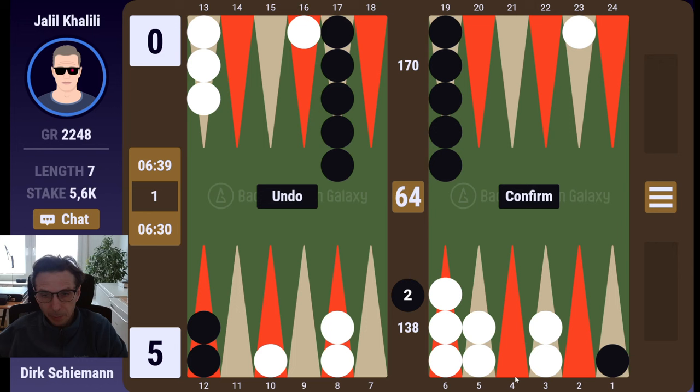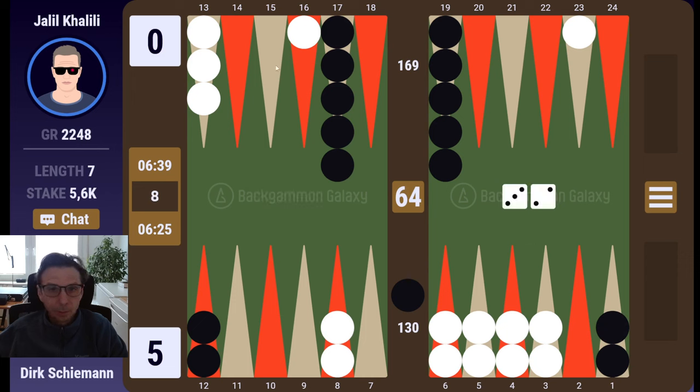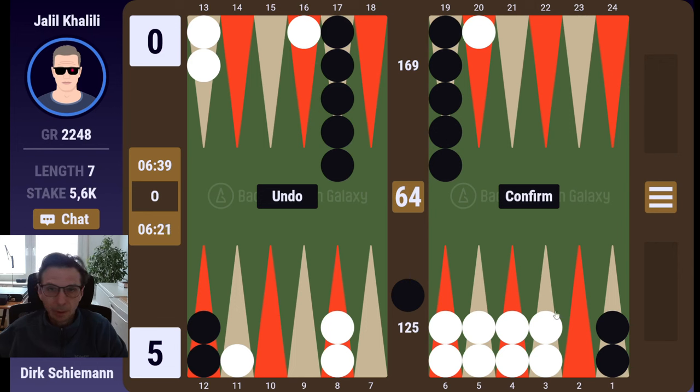I think I want to play with an extra cover for the four point — how bad can that be? This could be all over. I want to make my bar point so the builder is clear, and then step up with my back checker I think.